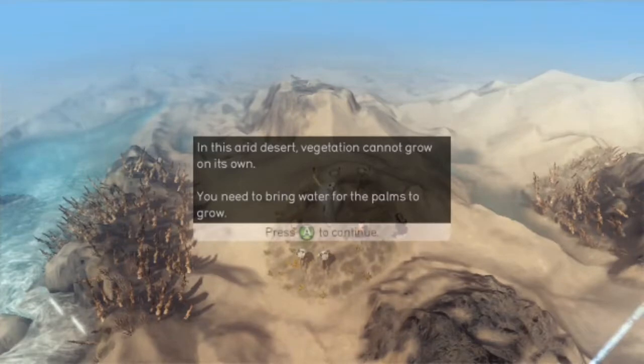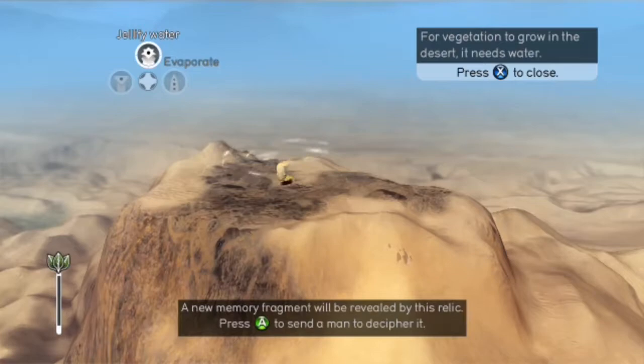There's a new power appeared up on the top there. Vegetation cannot grow — you need to bring water in for the vegetation to grow. Makes sense.